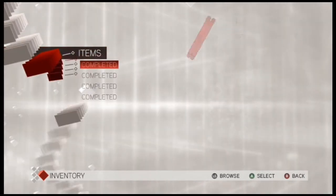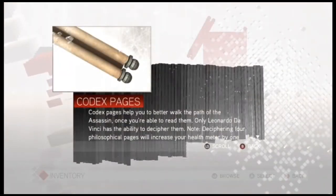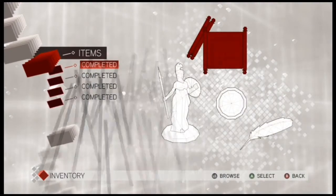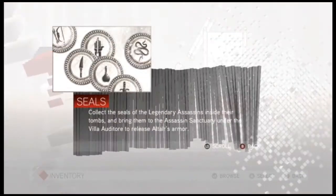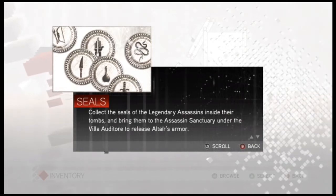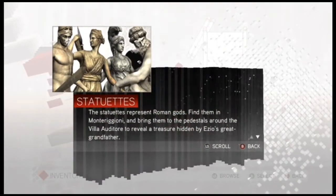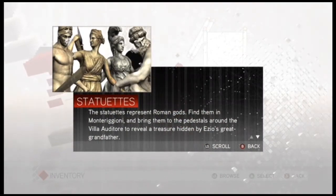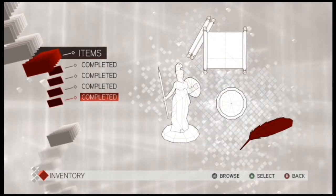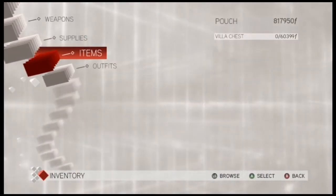Medicine is pretty self-explanatory. Then there are items you need to find through the game: codex pages — you need to get all of them to finish the game — seals, and if you get all the seals you get Altair's armor, which isn't the armor Altair has in the first game. There are also statues in your home villa to collect.